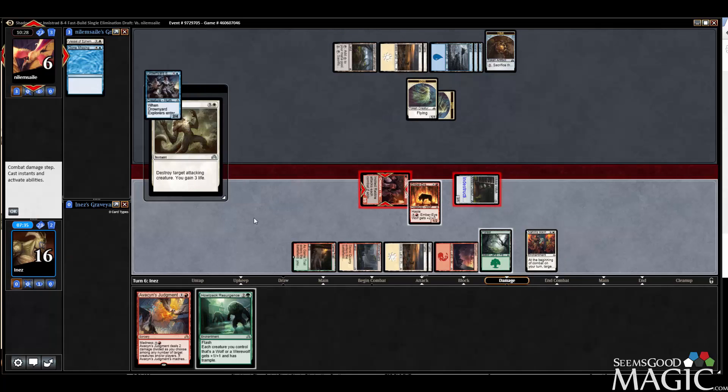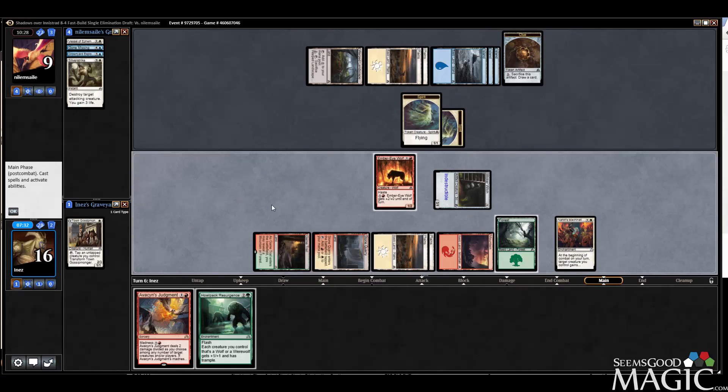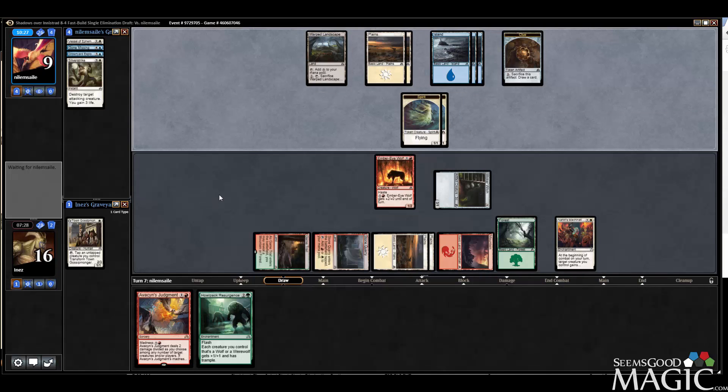We walked out of this one way better than our opponent in my opinion. He got rid of our Gossip Monger, but he's not going to be able to block too easily. I need to get this Resurgence down — I'm almost positive my opponent has Confirm Suspicions, but our board is such that him having Confirm Suspicions is not good enough. If he Gone Missings, I get to just draw Imbrewolf, slam it again, and keep getting in.